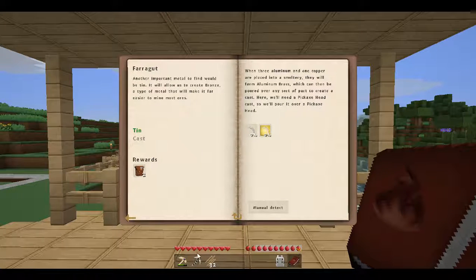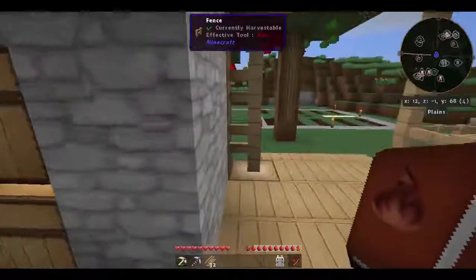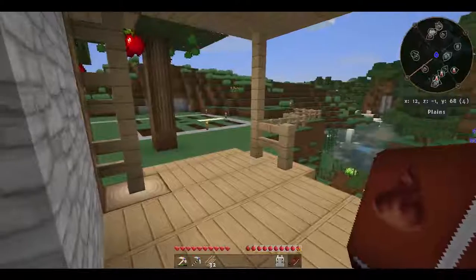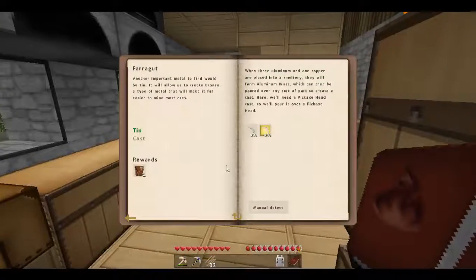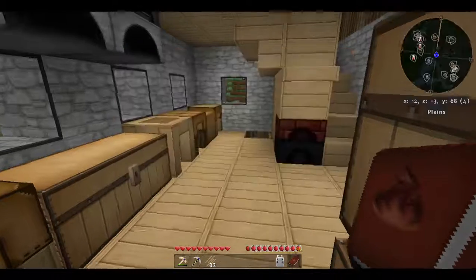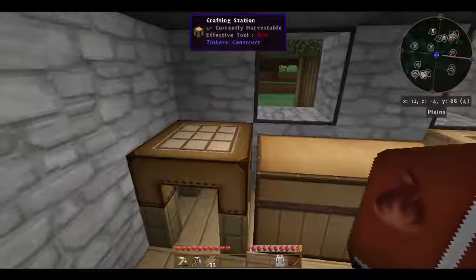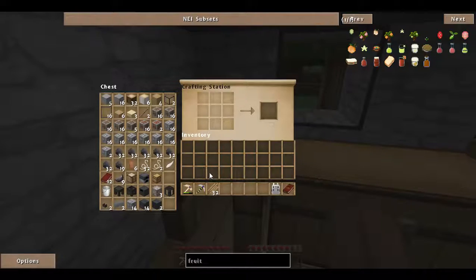This thing and my mattock have been upgraded a little bit, but before we can make the molds, we've got to get the smeltery up and get it working. And we need to make the agriculture journal — let's make that now. So, agricultural journal: we need a booking quill. A booking quill needs a book and one of these ink sacks.